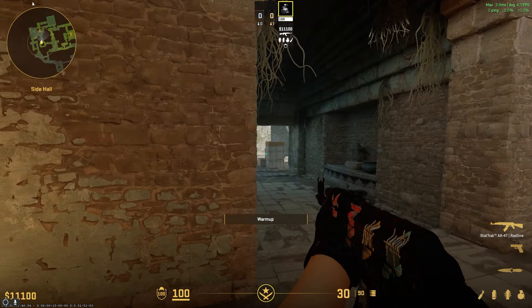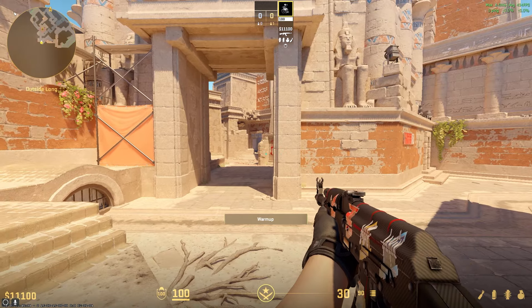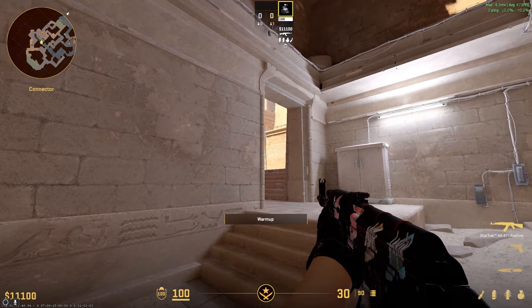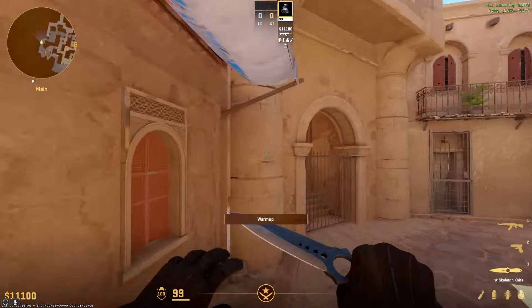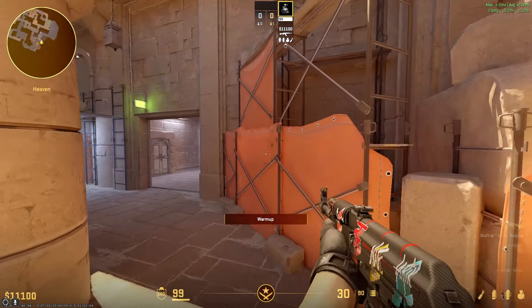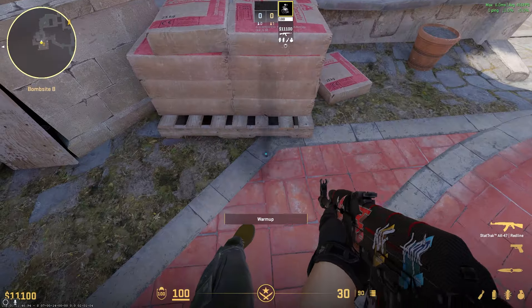Moving on to Dust 2: on B you can plant default and stay upper tunnel, or play from big box — though be cautious playing big box if you don't have upper tunnel control. On A, you can plant for Cat and hold Cat, or plant on top of the boxes and play from Pit. For Vertigo on B, you can plant default and play Stairs, or plant by the double boxes and play Gen. On A, you can plant in the middle of the site and play from Heaven or Sidehaul. If planted default, you can play from Sidehaul, Cat, or Ramp.